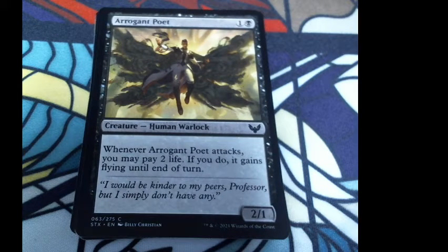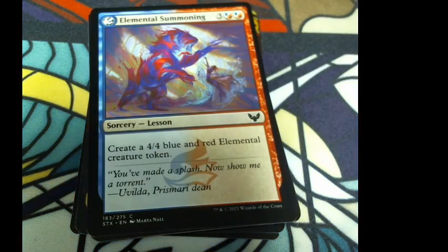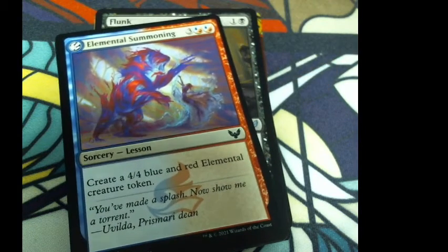Arrogant Poet: human warlock — he's the emo kid who thinks his poetry is so good but nobody wants to read it. Whenever Arrogant Poet attacks, you may pay two life — if you do, it gains flying until end of turn. He's got tattoo wings going on. Flavor: 'I would be kinder to my peers, Professor, but I simply don't have any.' I don't like this card — it reminds me of too many people we all know.